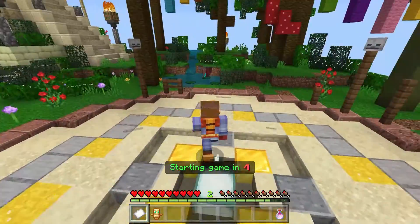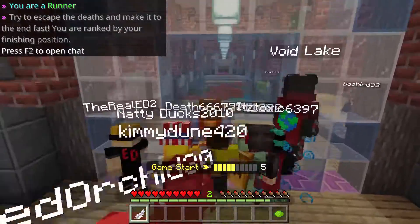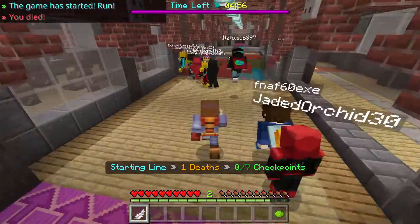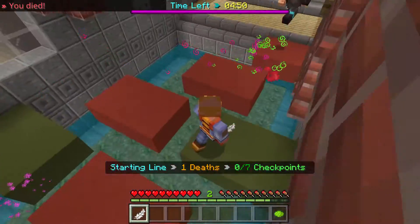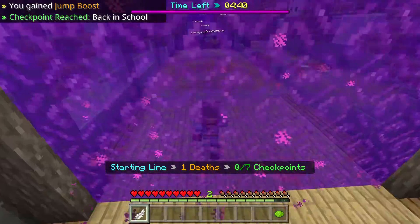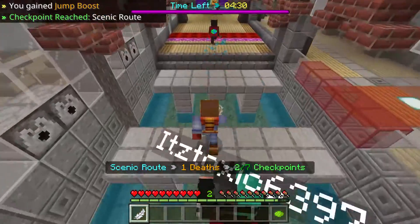The game is starting — eight, seven, six, five, four, three, two, one, go! I'm in the Death Run. I fell down but let's go — I'm gonna win this. I passed this section, now I need to jump above here. First checkpoint completed! Now I have to jump on that trampoline thing.